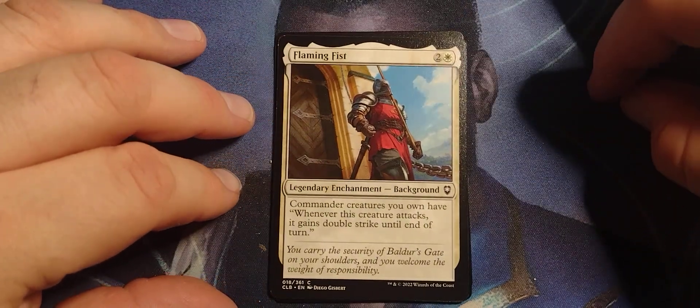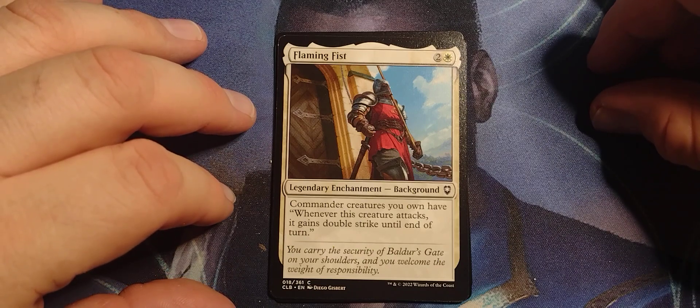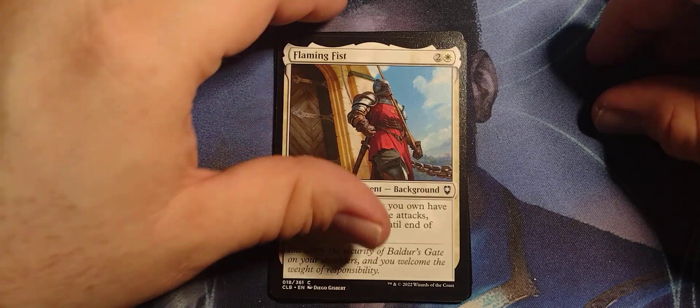Flaming Fist — two and white, Legendary Background. Commander creatures you own have: whenever this creature attacks, it gains Double Strike until end of turn.